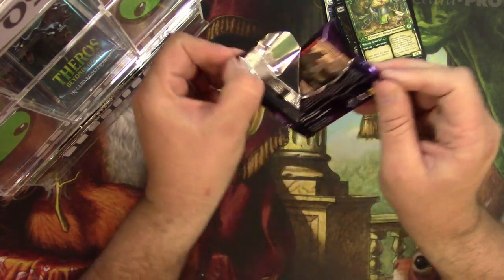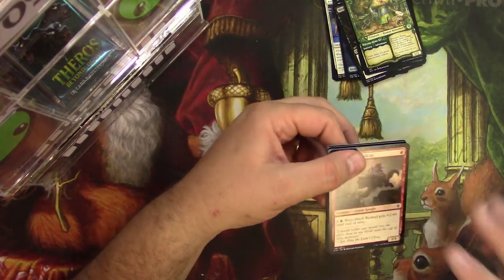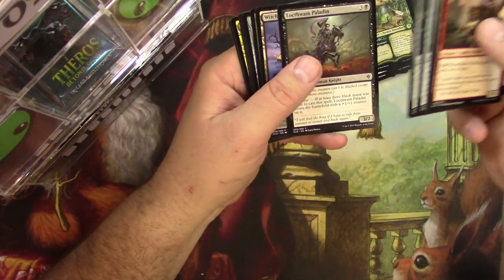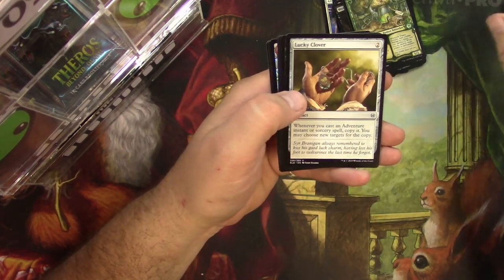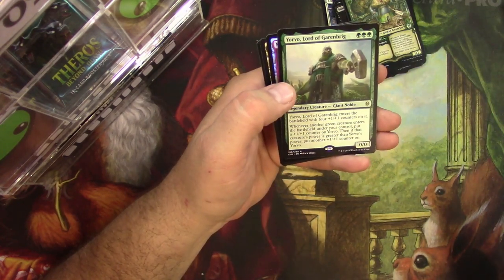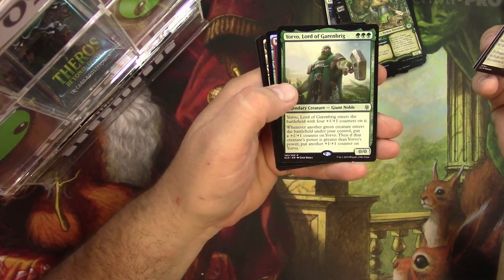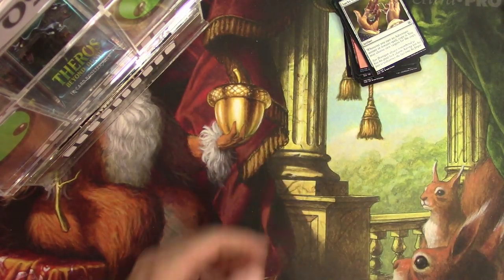Last pack for Overhacks: a foil mountain, Lucky Clover, Bell of the Brawl, Joust, and a Yorvo Lord of Garenbrig — and a foil mountain, yep. Okay Overhacks, thank you very much.